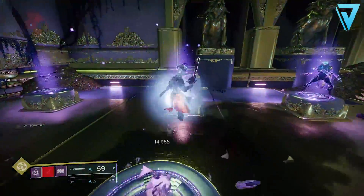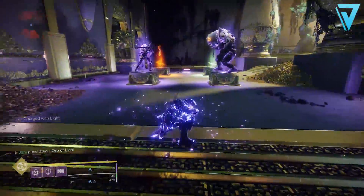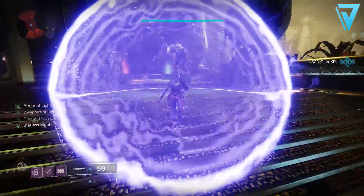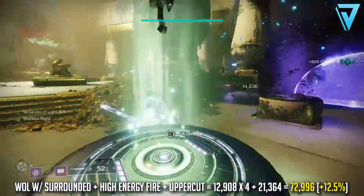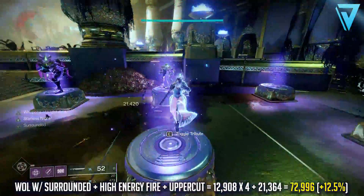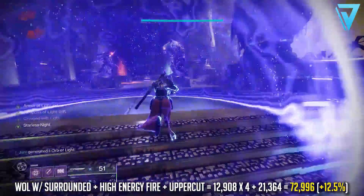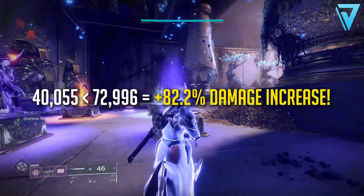To further add to this we can also use things like Well of Radiance or Weapons of Light. So if you use Weapons of Light with Surrounded Spec and High Energy Fire and deliver an uppercut, this will now deal 72,996 damage — a further 12.5% increase. Looking at the 40,055 we were originally dealing versus 72,996 now, that's an 82.2% damage increase just by pairing these mods together.